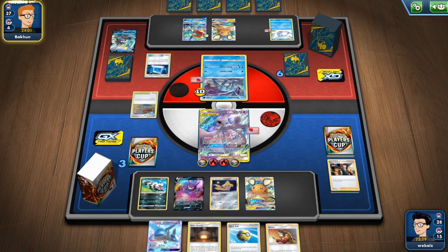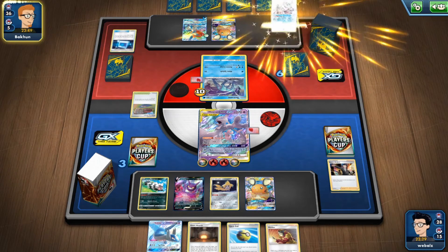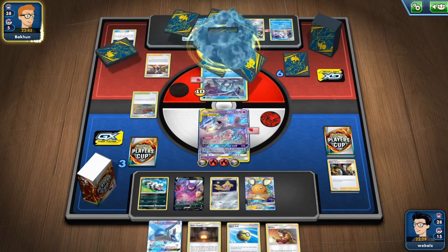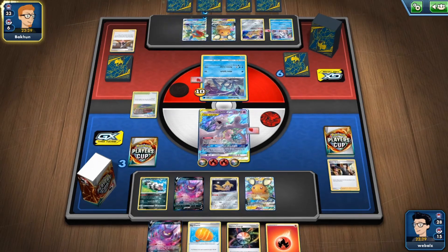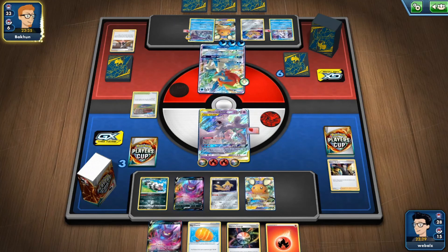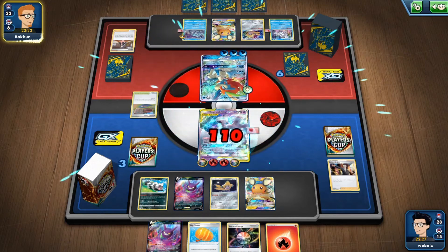He is promoting the Calyrex again. Playing Communication finding him Chiraji. Playing a Marnie — okay. So unfortunately the Welder and the gun are gone. Drawing a Big Charm, Energy Aurora, Crobat. Knowing that one Welder is in the deck — not sure if the other Welder is in the deck or in a prize card.